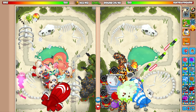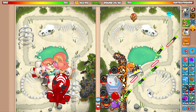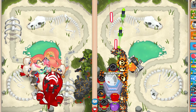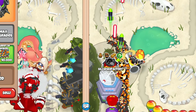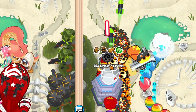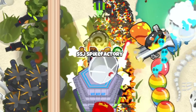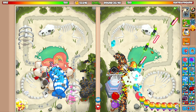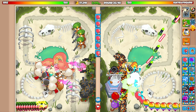We could have used Biker Jones' ability too — we gotta remember these things. I'm gonna keep one spike storm and go for the Super Mines! Oh my god — I kept clicking on the wrong one. But there we go — Super Mines ladies and gentlemen! It's the SSJ spike factory — Super Saiyan spike factory!